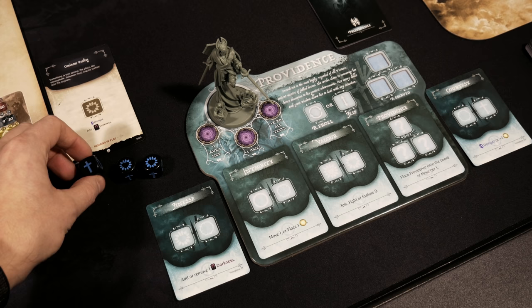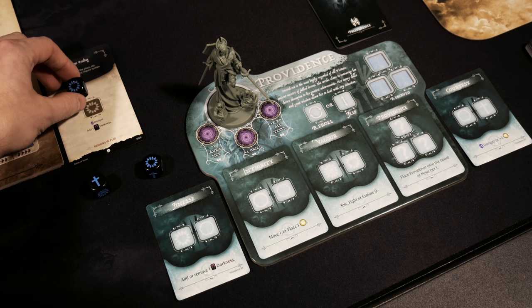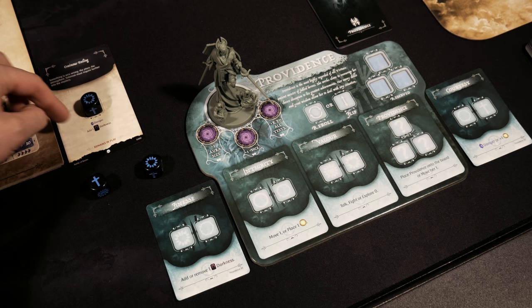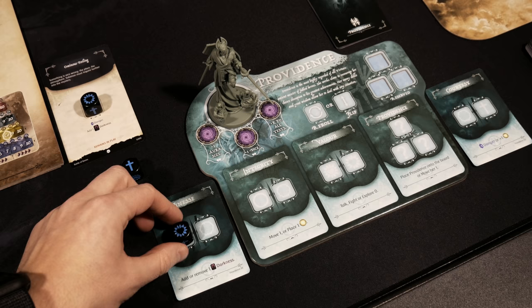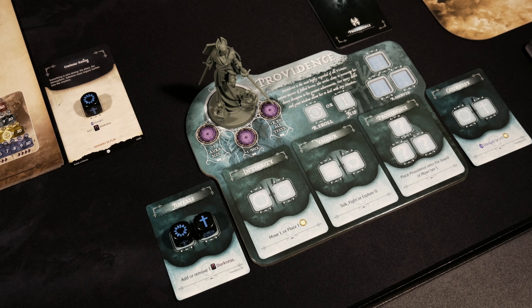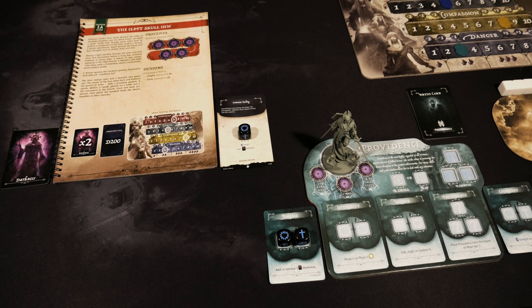We got a couple of fear results and one faith, which could be used as a wild. I'm pretty happy with what I've got — I could slot one die here to trigger the Ominous Feeling discovery card, which boosts danger but adds a darkness card, buying me more time to place light. Then I can use the other two dice — one as a wild — to trigger a second darkness card add. The great news is I can get two darkness cards into the deck but only take one hit on the danger track.